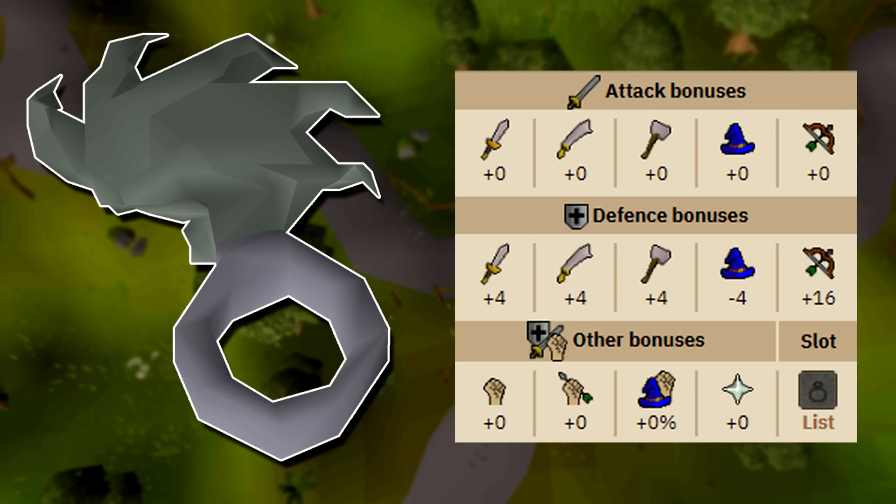When it comes to defensive bonuses, often just maximizing one can actually be pretty effective, because often you'll only be fighting one monster which again often will only be using one type of attack which you can mitigate with a niche item like the granite ring. The ring of suffering is better overall but it costs like 16 mil — the price difference is astronomical. Now you do have to keep in mind that you might not want to waste your nightmare zone reward points on imbuing a granite ring, however getting nightmare zone reward points is extremely easy and could be done before you have nearly enough money to imbue something like a ring of suffering.